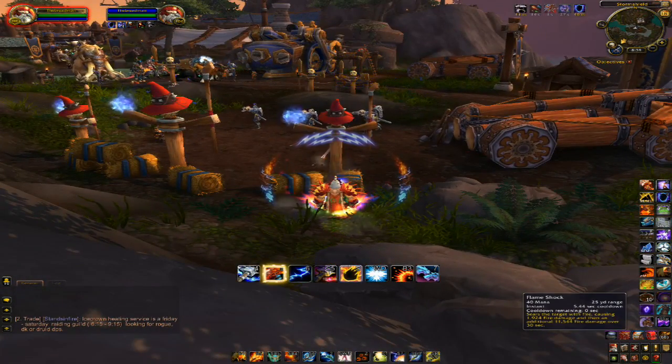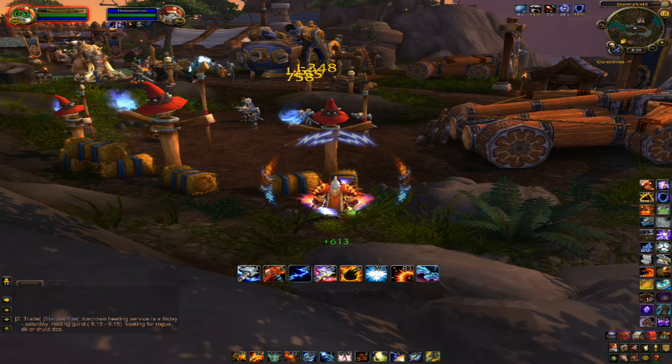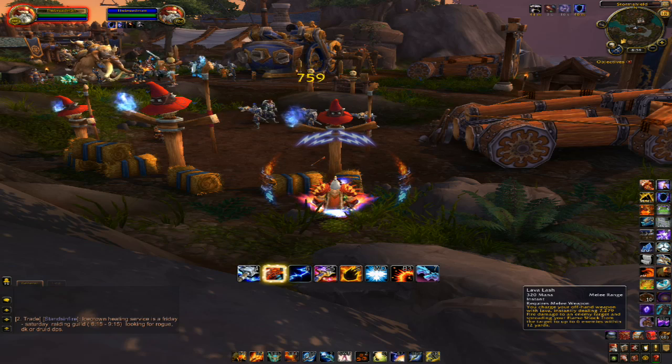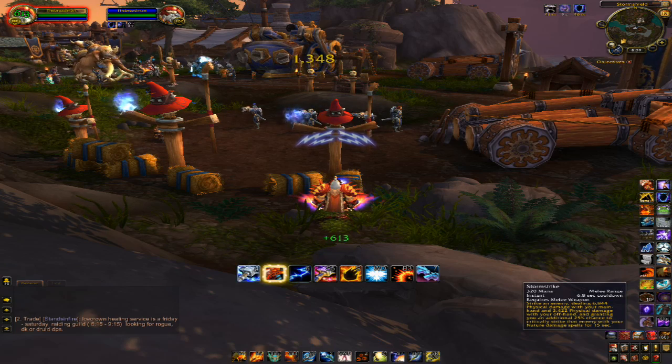To summarize: keep up Flame Shock, use Unleash Elements first, then apply Flame Shock for its buffed damage. Along with the Flame Shock glyph, you'll be getting healed for about 1-2k. Then do Lava Lash until there's nothing left to do with it, then go to Storm Strike.